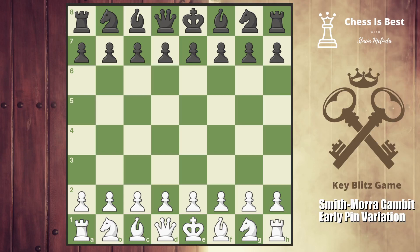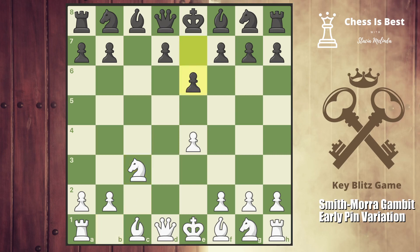Hey, this is Stacia and today we're going to take a look at a blitz game that was very interesting. It goes into a very sharp line of the Smith-Morra Gambit that I call the early pin variation. It starts off with e4, c5, and d4 — the Smith-Morra Gambit. c takes c3, they accepted the pawn, and knight takes c3. Now they chose e6, and here I develop normally with knight f3 and they played bishop to b4.